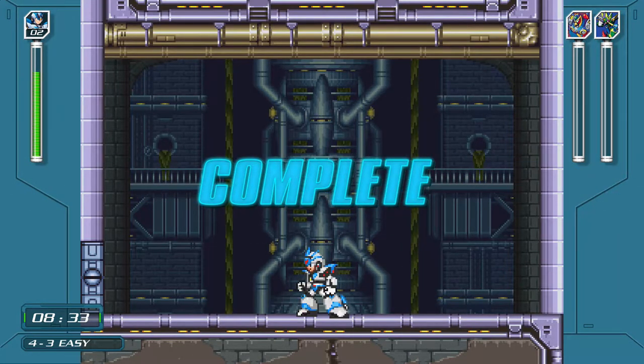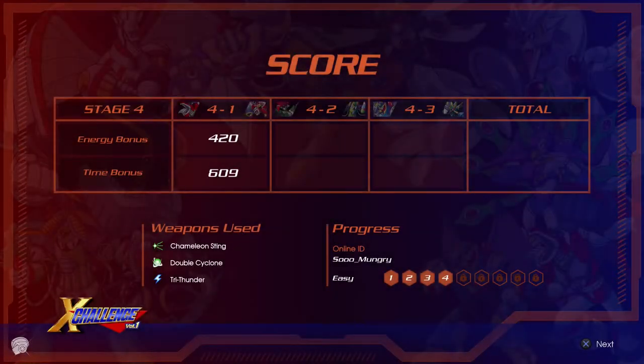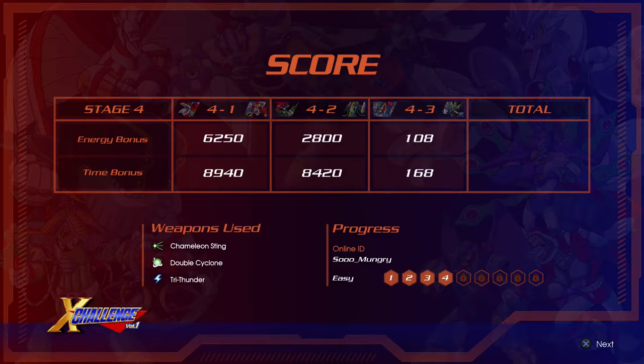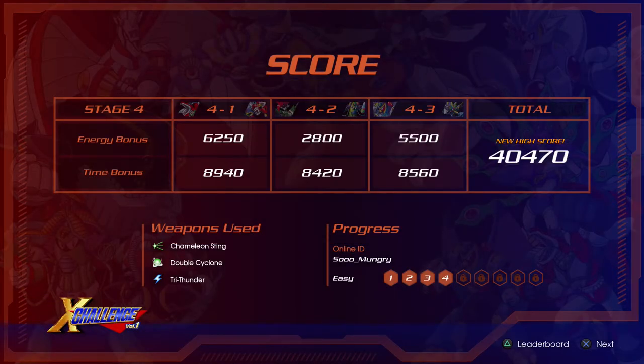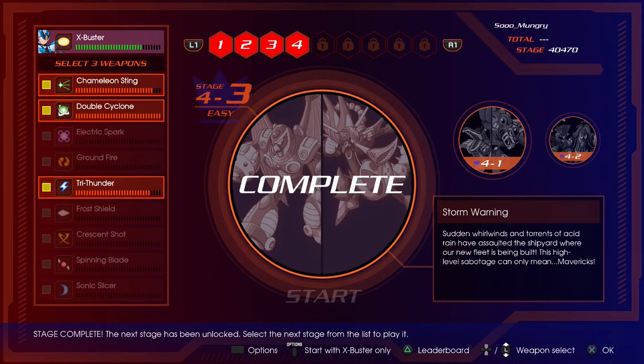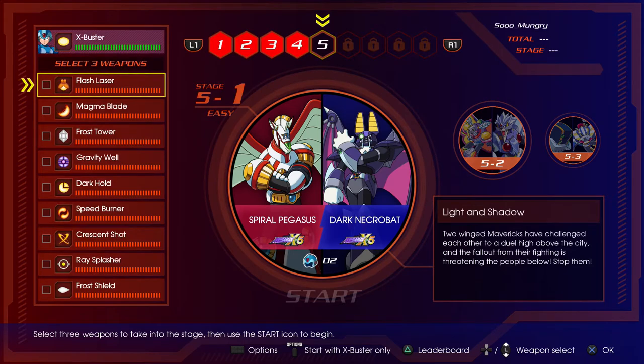I'm looking forward to getting good and trying normal mode now that I kind of know what's coming. You really want to be prepared because in normal mode it's no joke and you should really have one of the boss's weaknesses for each round. Normal mode is just like playing a normal Mega Man game but you have two bosses at you — they both do the same amount of damage as they would normally. All right, next time we will start with stage five. We'll see you guys!